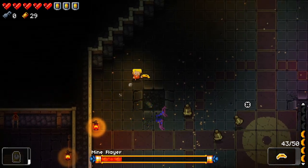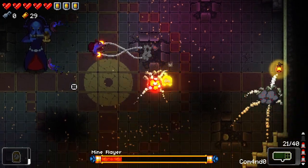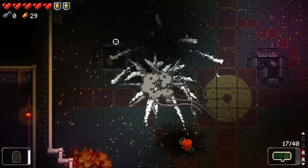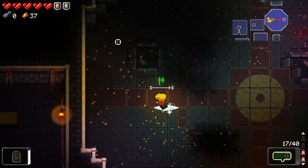Just gonna use my banana as best I can. Ow — that's okay, we have shields for this. And there we go, boss complete! We get some extra health that we don't need unfortunately.